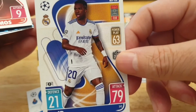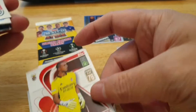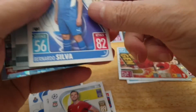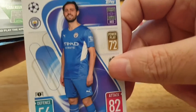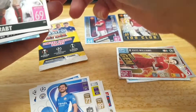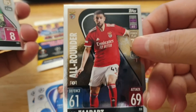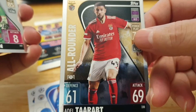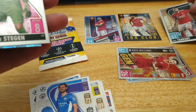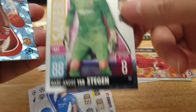We have Vinicius Jr. from Real Madrid, Jordan Henderson again, and Fernando Silva — sorry, Silver. Going to the inserts — Tarbat from Bayern Munich, I think. Actually, that's not Bayern — that's Benfica. So that's an All-Rounder.